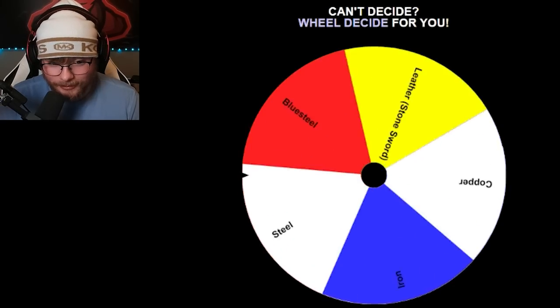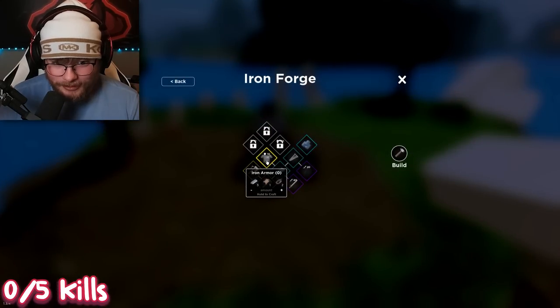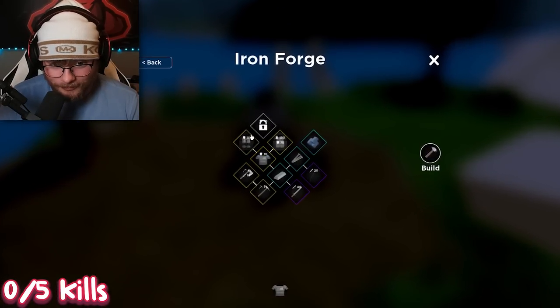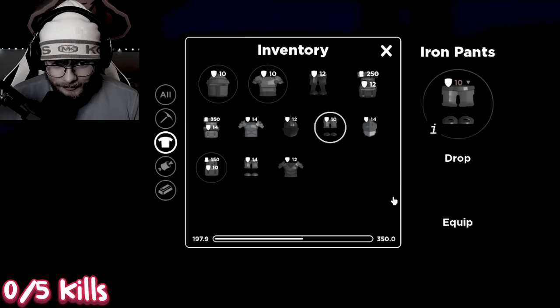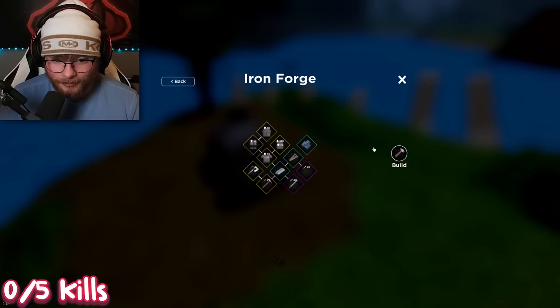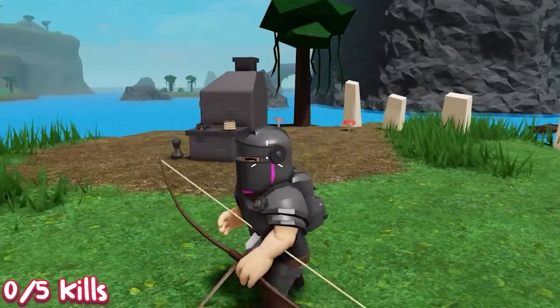Let's spin again — please give us blue steel. Okay, iron. Iron's not that bad but we did just downgrade quite a bit. We're gonna get our iron armor set, and we need our special iron sword. This is not fun. We'll use the longbow now as well.